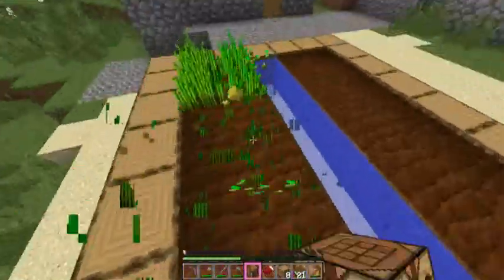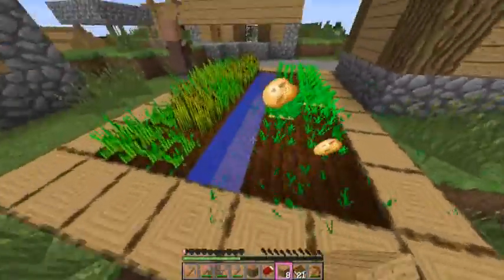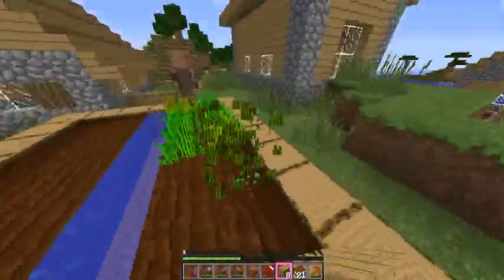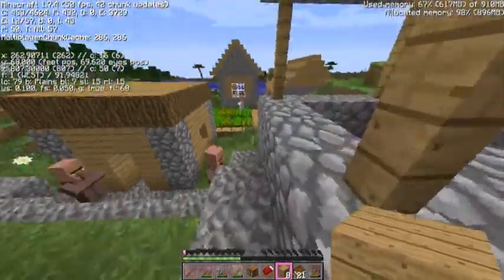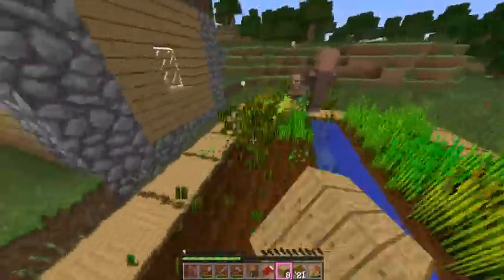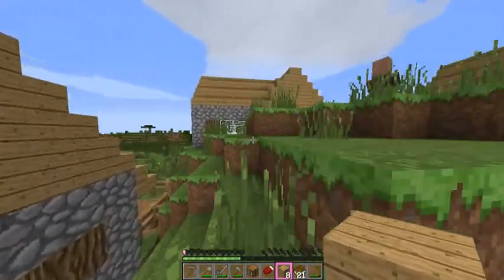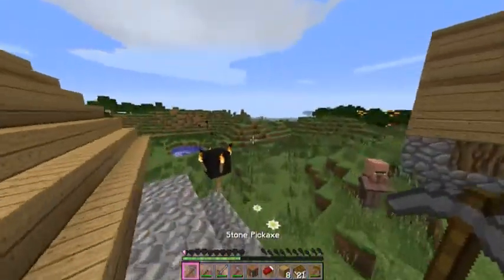I'm gonna go ahead and snag all these crops so we can grow them back at home — wherever home is, I'm not really sure yet. We're gonna take all of it because there's not really any generation that will stick around here. We should keep this mine in mind too. The wheat isn't very good — I'd rather have more carrots and potatoes. Ever since carrots and potatoes were added, wheat hasn't really been a good crop.